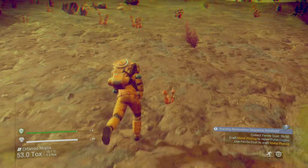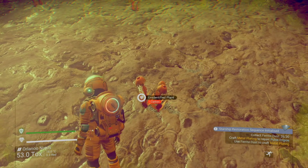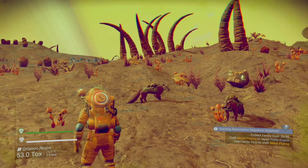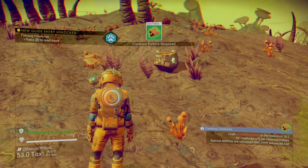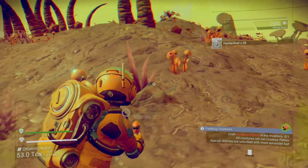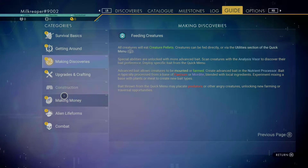We better get some sodium in case we get toxic damage. This is not it — this is carbon. We got more carbon, carbon, carbon. We need this. Nice. So what else do we need? Crafting, crafting.